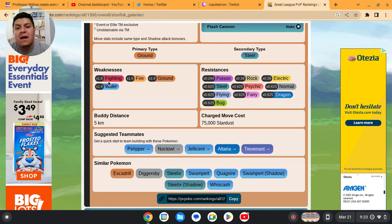Its weaknesses are Fighting, Fire, Ground, and Water — four weaknesses total. It resists Poison, Rock, Electric, Steel, Psychic, Normal, Flying, Fairy, Dragon, and Bug. So there are far more resistances than weaknesses, which is why it's such an elite Pokemon on your team and a great closer.